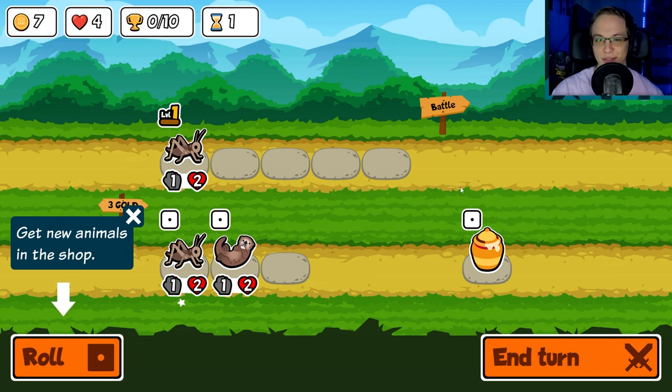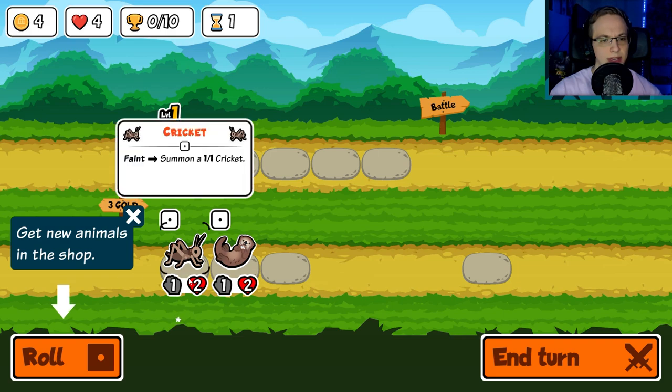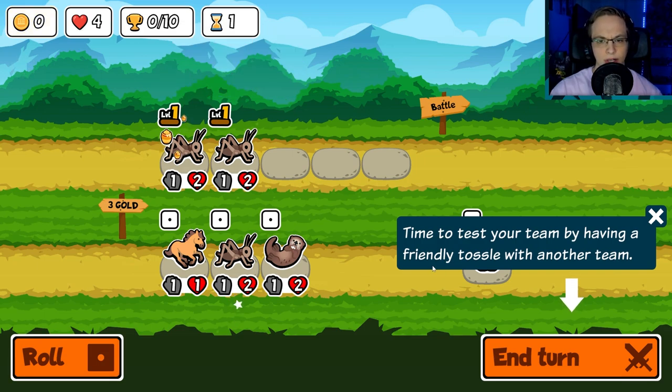Could not connect to the server — try again later. So summon a 1-1 bee after fainting — oh, so that buffed it with the honey. Get new animals in the shop. I'd rather buy another cricket, and then we're going to roll. I guess that costs one gold.